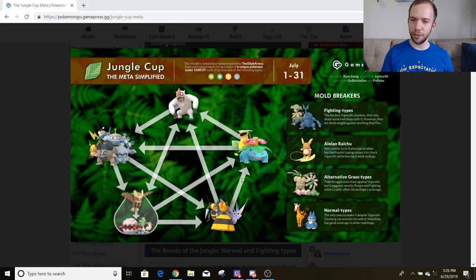As far as Exeggutor and Exeggcute go, they have Confusion spam, which is awesome because there are a lot of different Poison type Pokemon in this cup. And then you also have Psychic type resistances, which can help against Counter spam. The big thing hurting them though is the doubled up weakness to Bug type. So that's definitely not a cool thing to have with Vespiquen lurking around, but they're definitely very powerful Pokemon to consider.